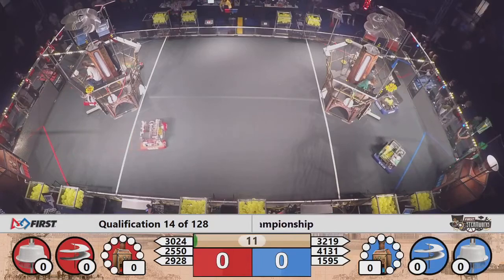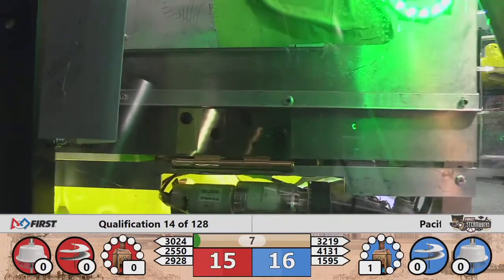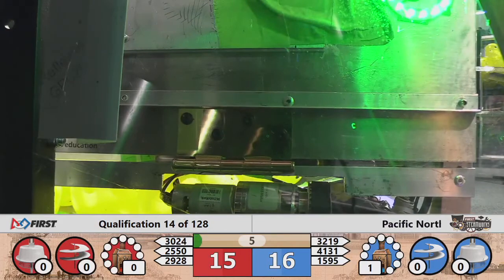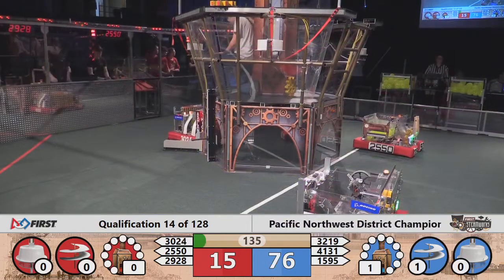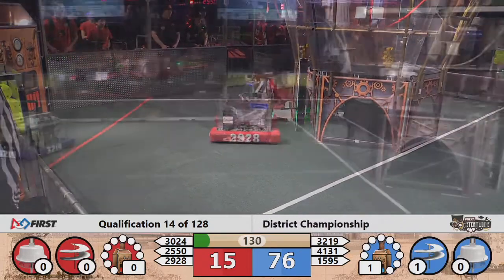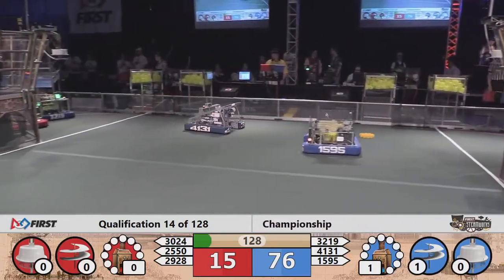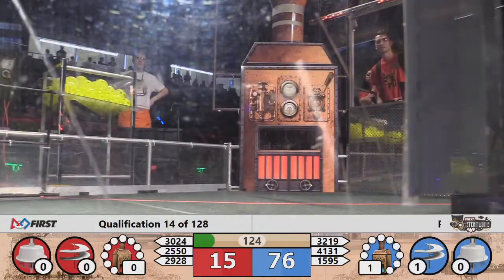Positive gear placement by 1595. Trying to get their gear on is the Blue Alliance, as is Red, 3024 — trying to get their autonomous gear. Both other Red robots past the line. 76 blue, 15 red. And it was Tread with the gear delivery onto the airship — very autonomous for the Blue Alliance.